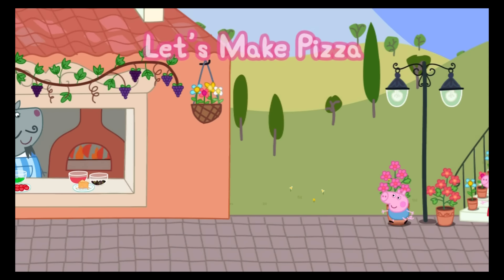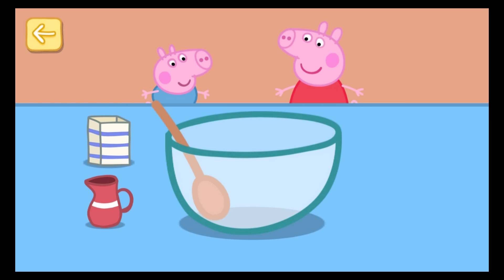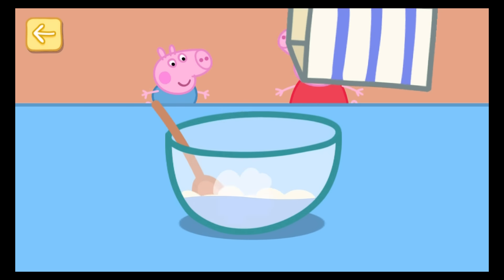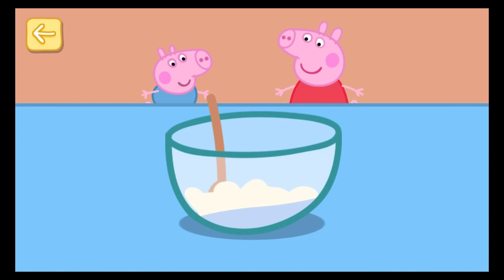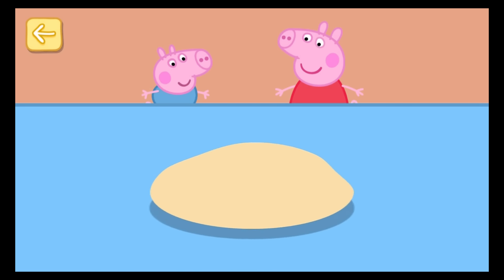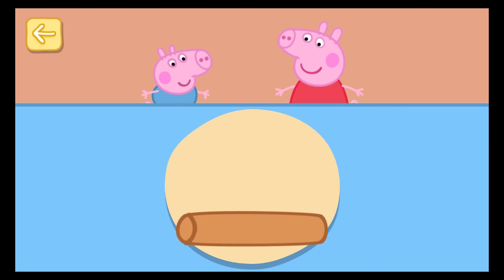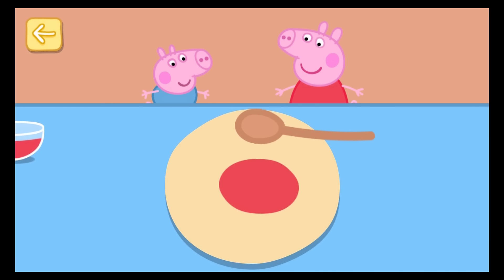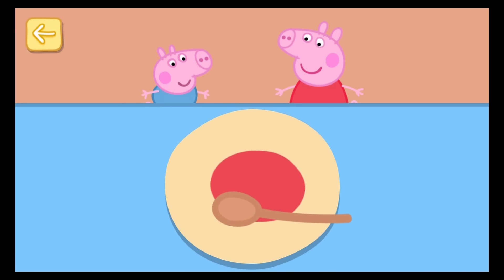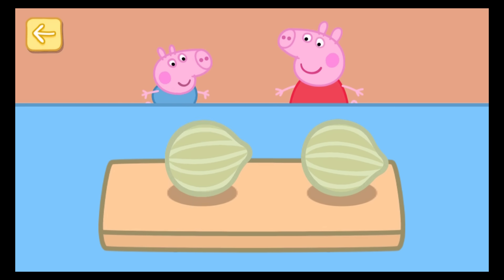Let's make pizza. Help Peppa and George make a pizza for the family. Touch the ingredients to add them to the bowl — water, flour. Move the spoon to mix the ingredients. Touch the dough and move your finger to knead it. Touch the rolling pin and move your finger up and down to roll the dough. The dough is ready. Touch the tomato sauce to add it to the pizza. Touch the spoon to spread the tomato sauce around the pizza. Now slice the onions.